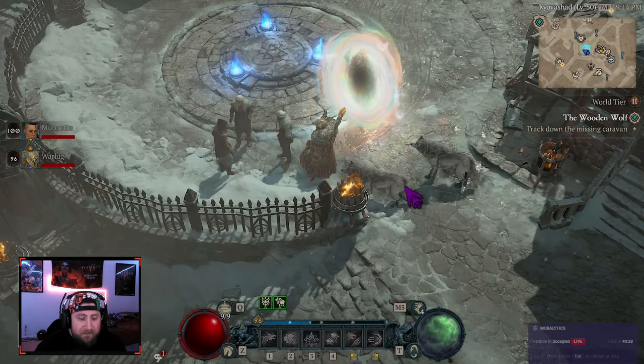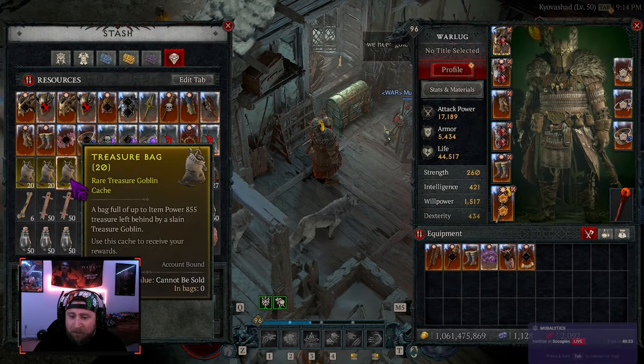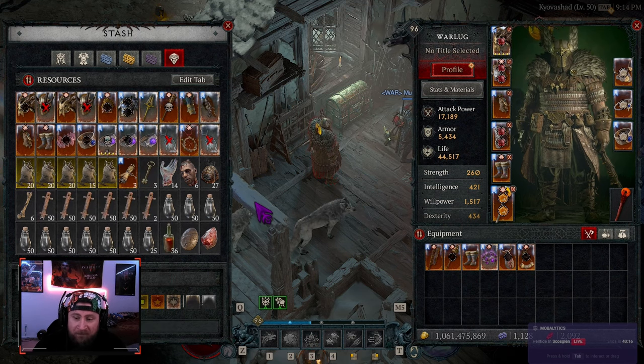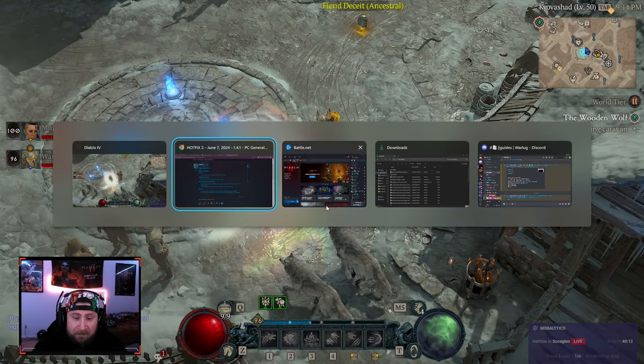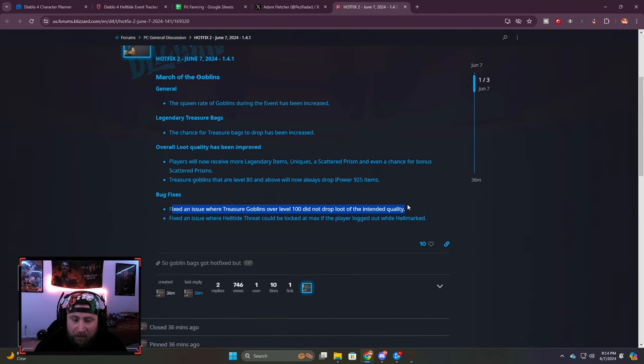I really like that, because all day yesterday we were farming and I have a bunch of bags I got from higher level monsters — over level 90 — but they're dropping lower gear. There was also a bug fix: goblins over a certain level did not drop the intended loot quality, which is why mine only goes up to 860.